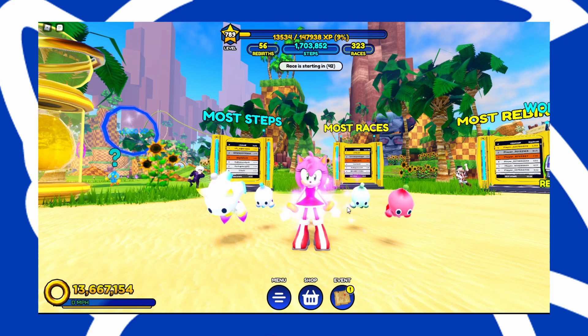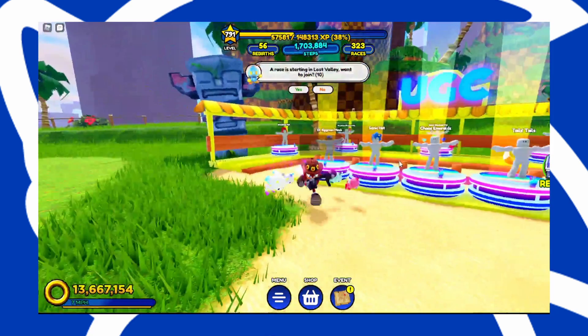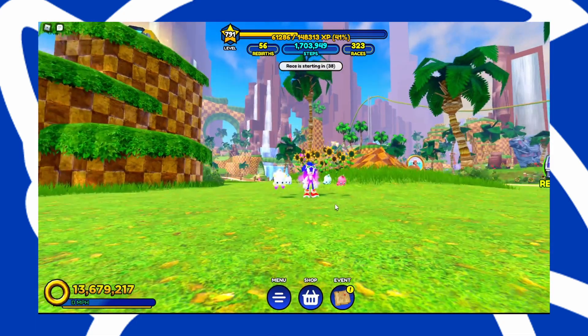Why was Amy only an event-time skin? She's a main character in Sonic — that literally makes no sense. Why do they have to move the chest symbol? It would have been just fine up in the corner or literally anywhere else. And these accessories are way too expensive — 200 Robux just for a Sonic shoulder pet? That's insane.